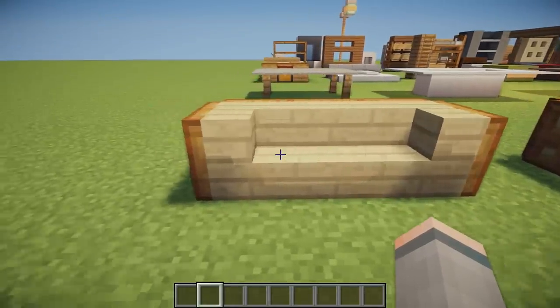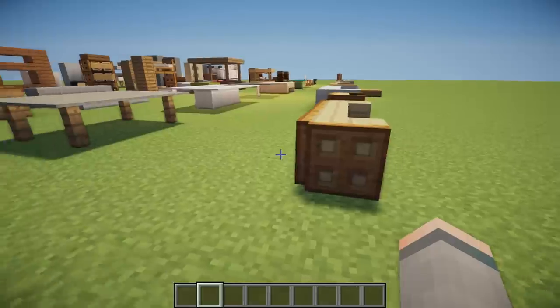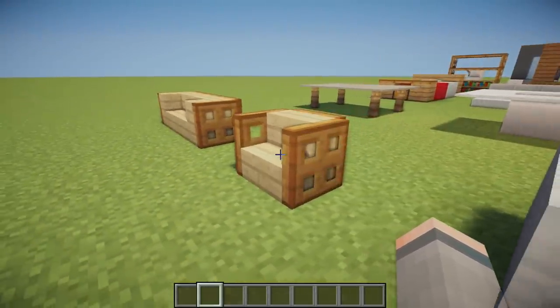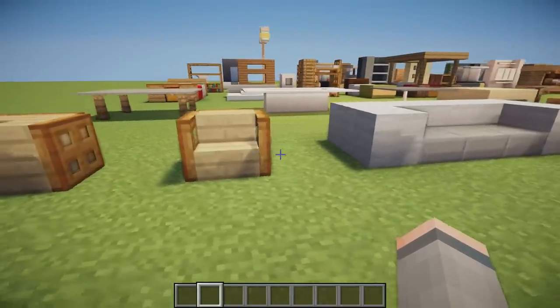First we've got some chair designs. This one is simply three birch stairs curved at the ends with trapdoors surrounding it, and next to that we also have a smaller version with a single stair and trapdoor surrounding it.